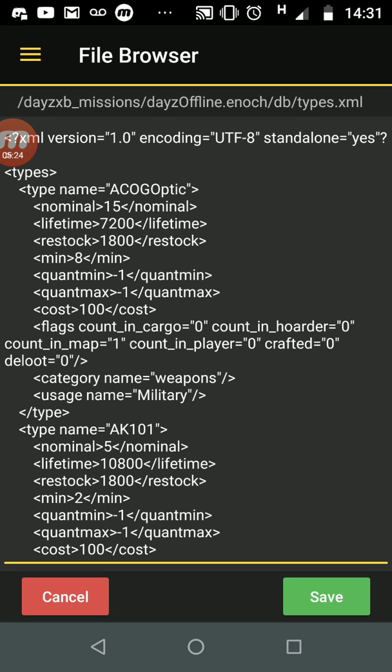Minimum is 8. So although the nominal value is 15, it will only start adding more in when it gets down to 8. When it hits 8 it adds one in, waits 1800 seconds, adds another one, and so on.